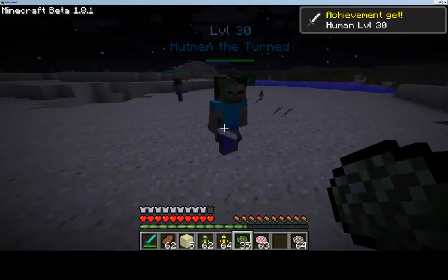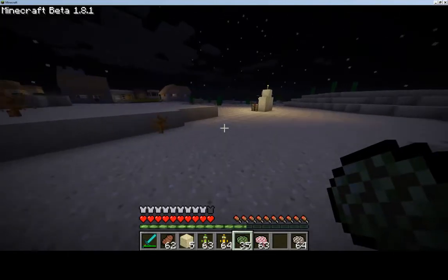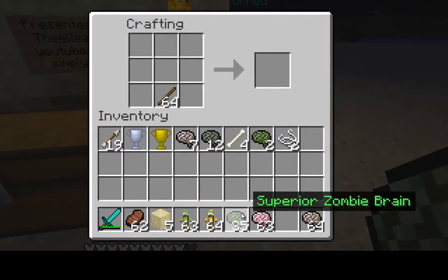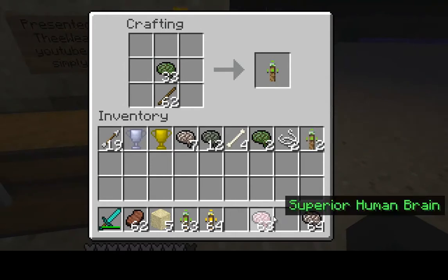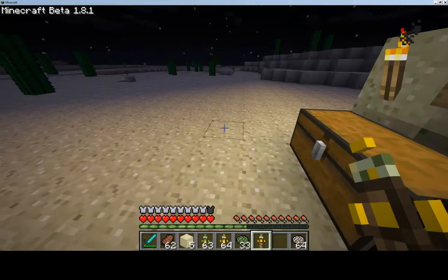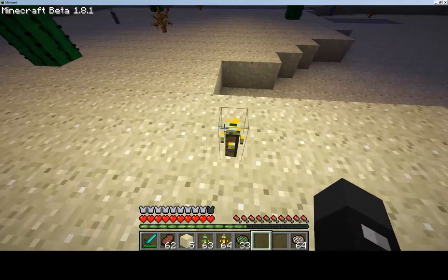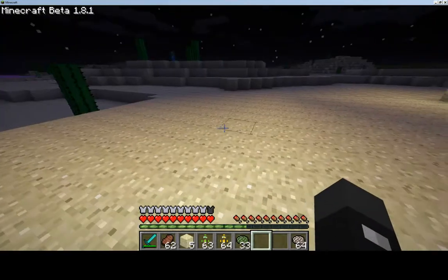Almost every click is leveling them up — level 30 halfway through the stack, higher than the guy I had from the beginning. The superior brains also have different uses. Using sticks and superior brains, you can craft the barrier. Barriers prevent NPCs from crossing, so if you have a house you don't want them approaching, you right-click to place it and it gets a glow. You can change the value for how big the barrier area should be.